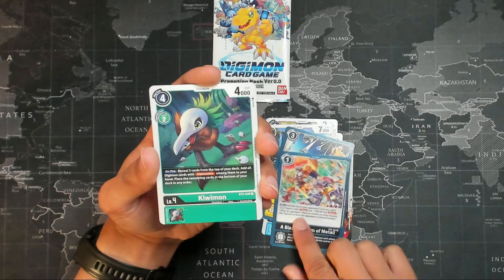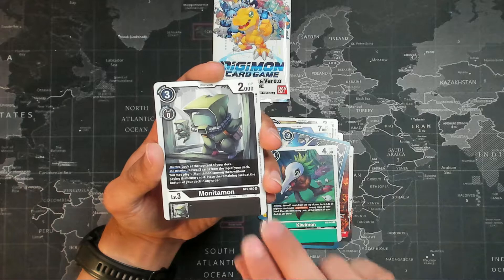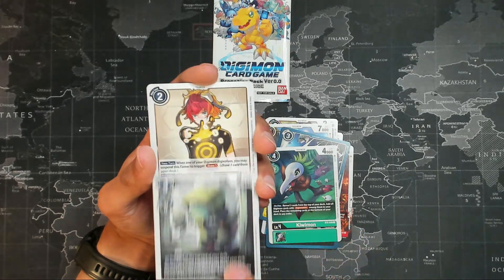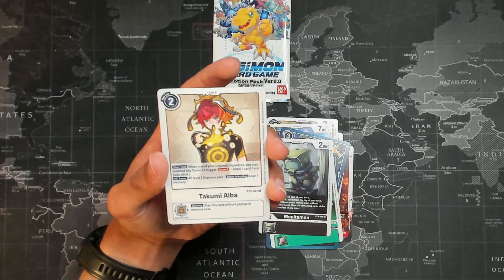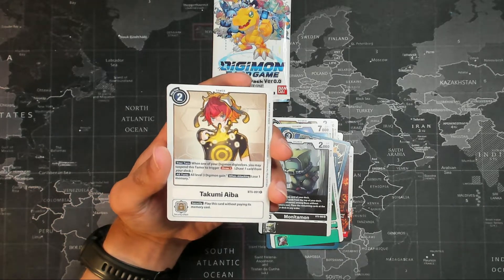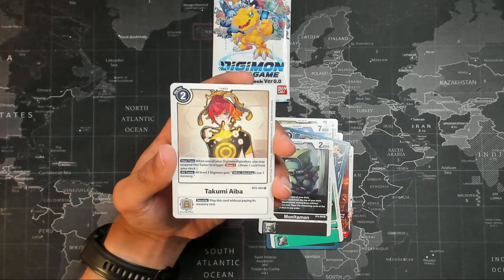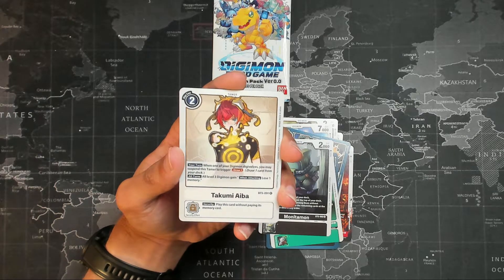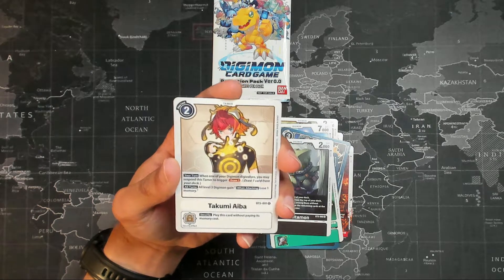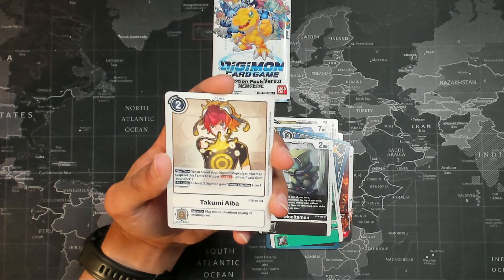It's already a blocking reboot deck as it is, and for one memory all of your Digimon just get buffed. That is dumb — I'm going to play it. Kiwimon, Minotomon — he looks like a little Among Us. Takumi Aiba Tamer for our first rare. One memory; all level three Digimon gain a blend attack of at least one memory. We'll have to look into how that works out.